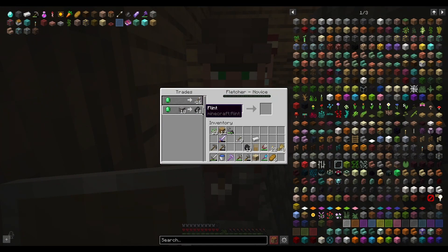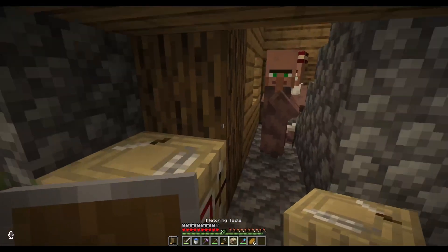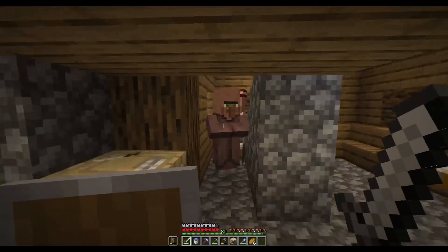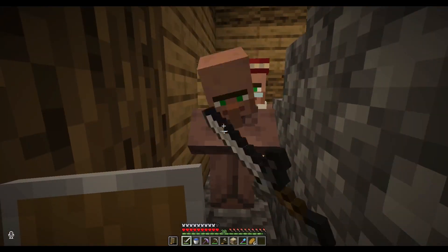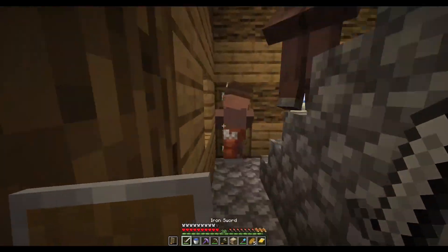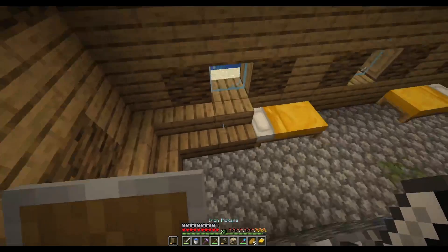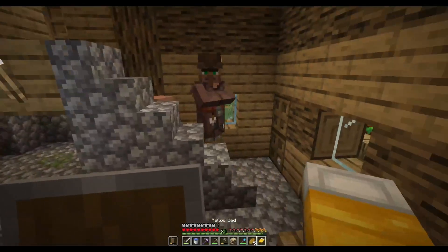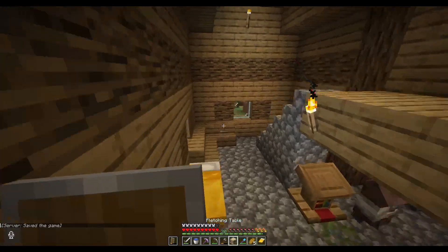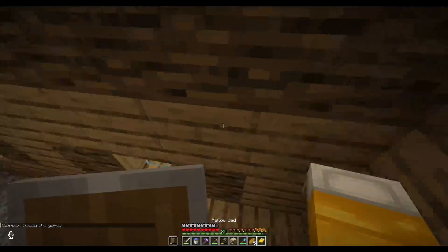This guy has picked up the fletcher job. I might have to break the block a few times to get him to actually sell me something — like emeralds for sticks. He's the fletcher — yes! He's offering me sticks now. So for a stack of sticks I can get two emeralds. It's still a lot of sticks, but when you scale it up it's really not that much tree chopping to do.